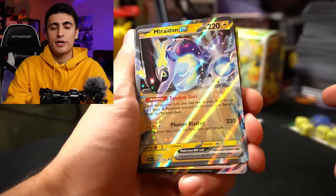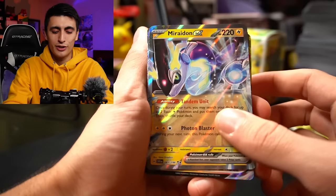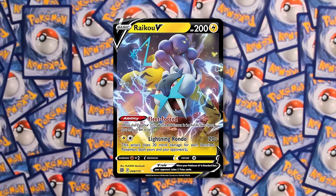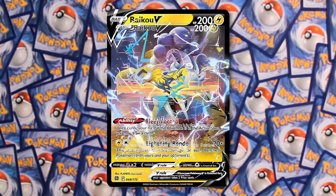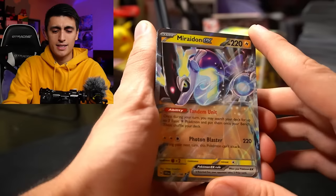The great thing about Miradon is if you start with it, you're basically guaranteed to get your other Pokemon onto the field, and you can chain Miradons. If needed, you can use one Miradon's Tandem Unit, grab an extra Miradon, and then grab two more. The reason you might fill up your bench like that is if you have the attacker Raikou V — from Brilliant Stars or the Crown Zenith art — which only costs one Electric and one Colorless and does 20 additional damage for each Pokemon on both benches. They didn't include any Raikou Vs in this deck though.